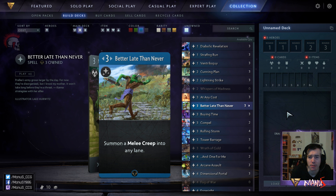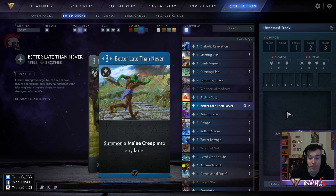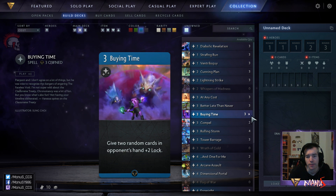Blue decks usually generate quite a lot of bodies, so in something like blue-green this is decent but not great. It's on par with something like Relentless Zombie, just with different ups and downsides. In constructed this is never going to make it, but in limited I occasionally end up with one of these in my deck as a filler, as one of the last cards.